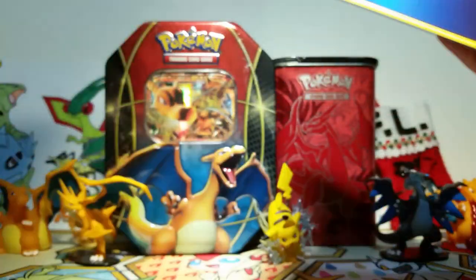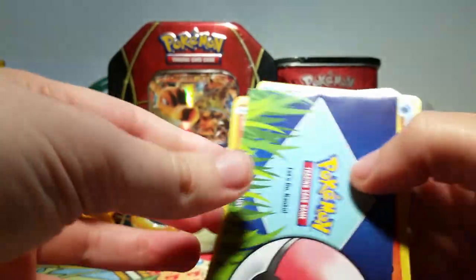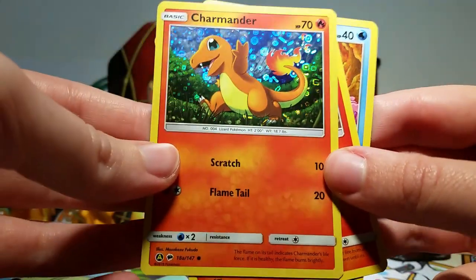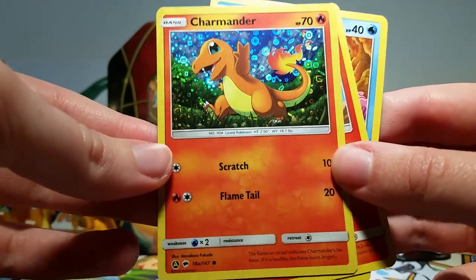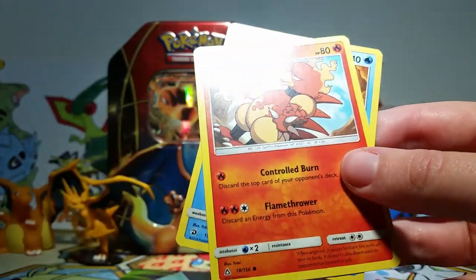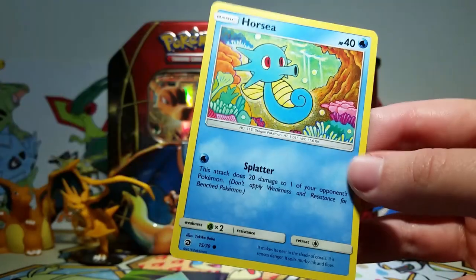These are three-card packs so it's more difficult to open without destroying the cards. The holo is always in front — oh, we've got Charmander first! Excellent, this is great! Of course I collect Charmander cards so this is incredible to see right off the bat — my number one card that I wanted. We also got a Magmar and a Horsea.